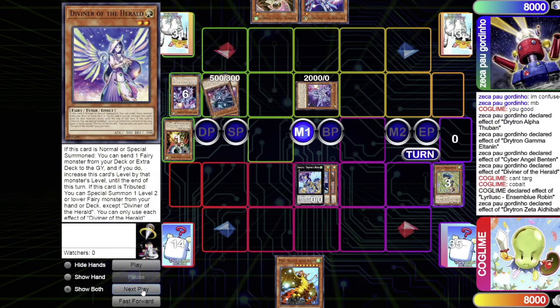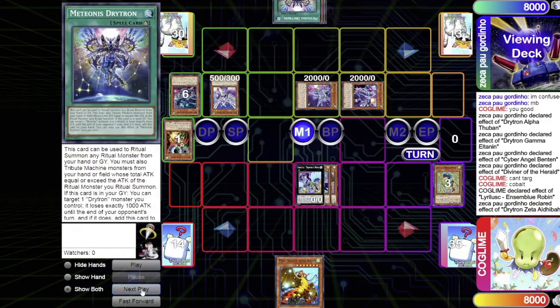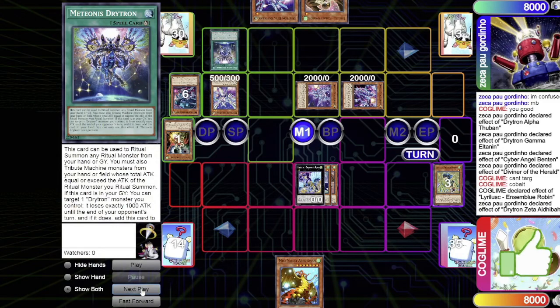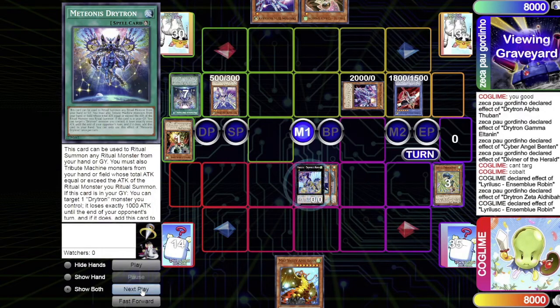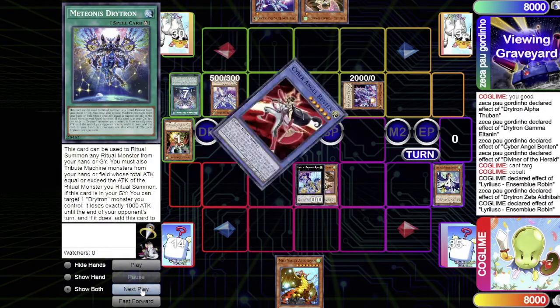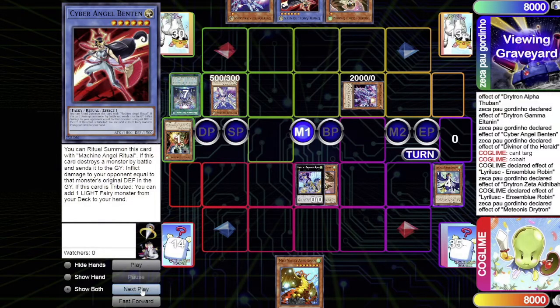He tries to make Verte Anaconda, but Unison Blue Robin's effect activates to return Verte back to the extra deck. Zeta's effect tributes Gamma to summon Zeta and add the ritual spell. The ritual spell is activated, tributing Alpha to summon Ben10 — but Unison Blue Robin's effect is used again to return Ben10, since Ben10 could beat over Robin.